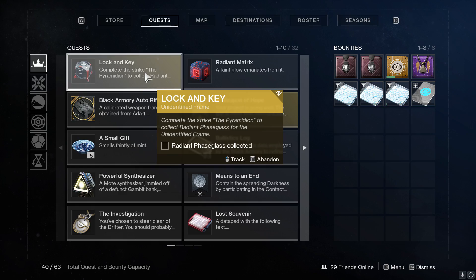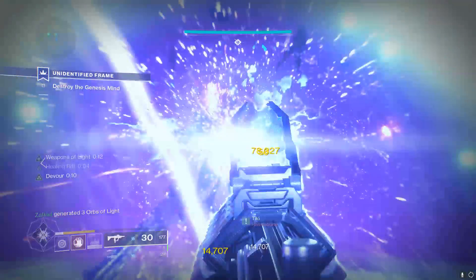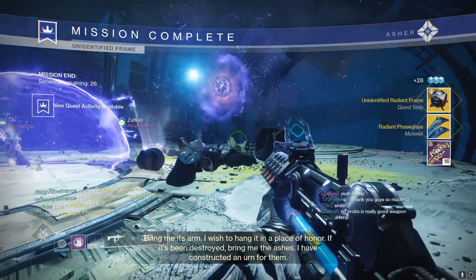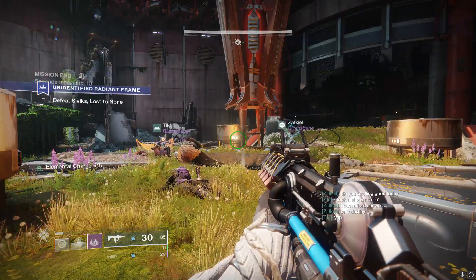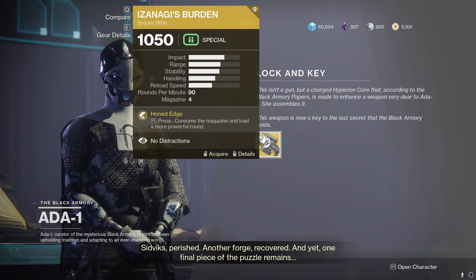Once this is done, you'll be asked to complete the Pyramidian Strike on IO to gather radiant phase glass. This is a pretty straightforward step that is then followed up by running the lock and key quest on the EDZ. Finally, after completing this quest, you then return to Ada-1 and receive your Izanagi's Burden Sniper Rifle.